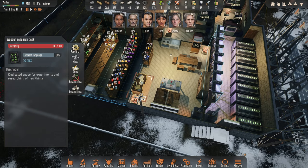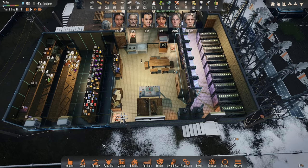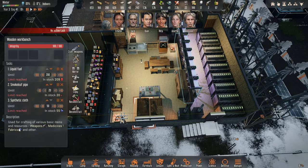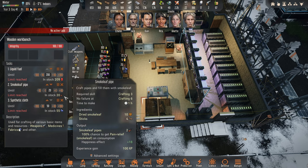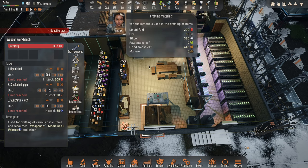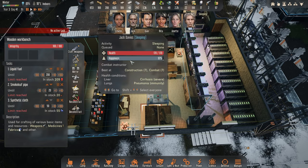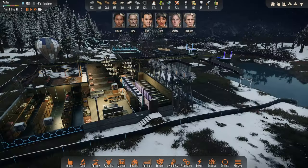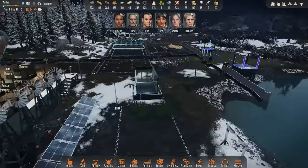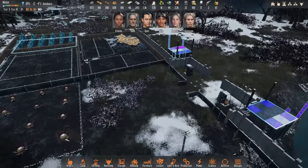How's research going? 81 percent — dedicated space for experiments and researching of new things. That might unlock some more research for us. We can make smoke leaf pipes and we've got 20 in stock. How much fuel do we have? 209 — nice. We've got one mech core and we need another to get that great big mech built, so scavenging is the way to go. It's pretty cold out but this stuff is still growing — very slowly, not very happy, but still growing.